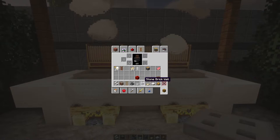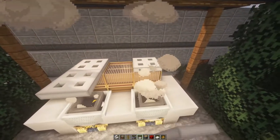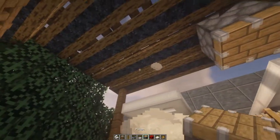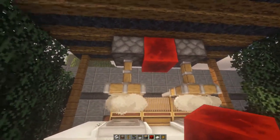Get yourself some iron trapdoors, pistons, and redstone input. Come on top like this, so it's one block clearance, then that. And then above that, you're going to place your pistons, and then a block of redstone. Just push that down there like that.